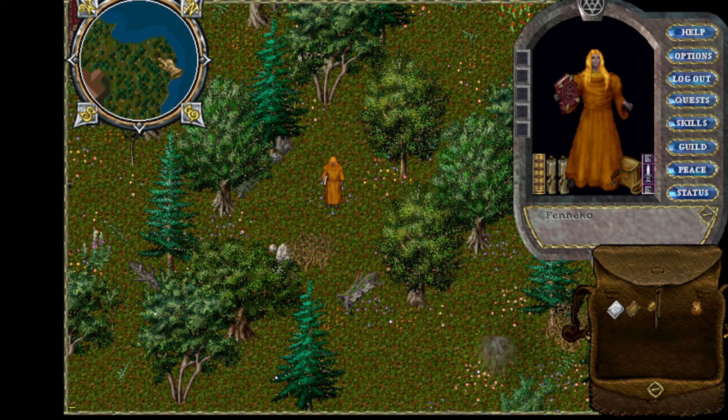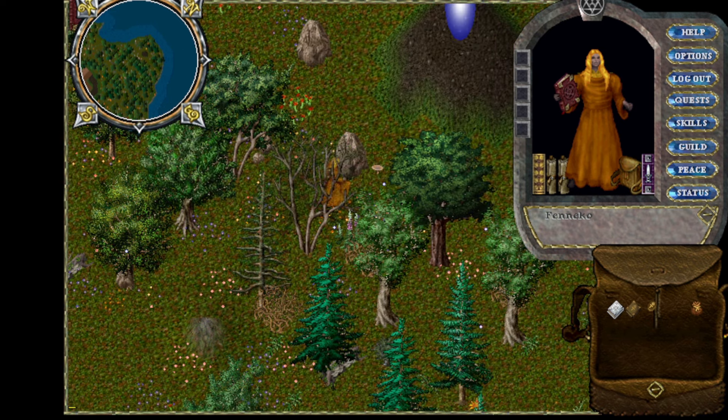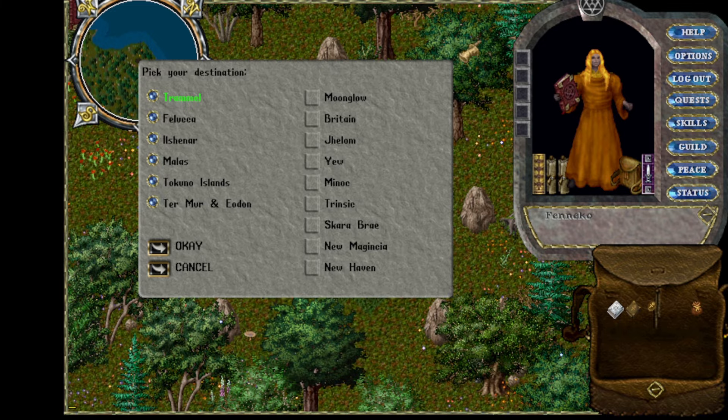But what if you don't have any of these? You can use the public Moongates around Sosaria to go between facets and from city to city.